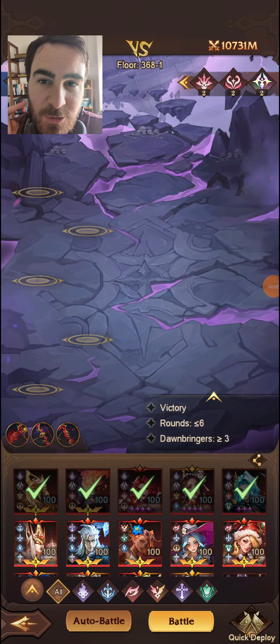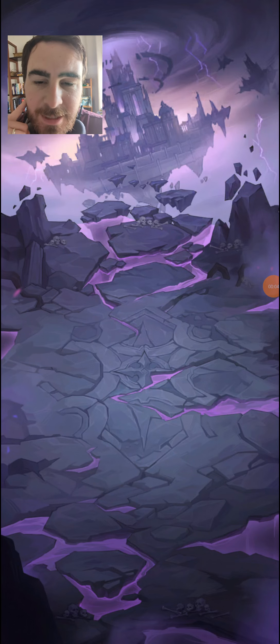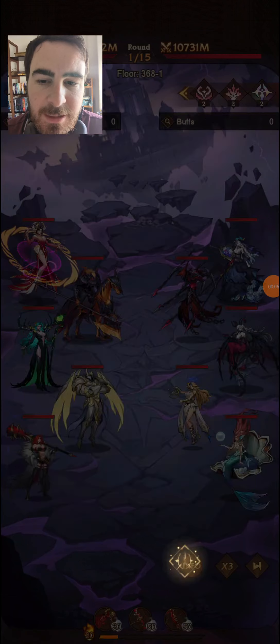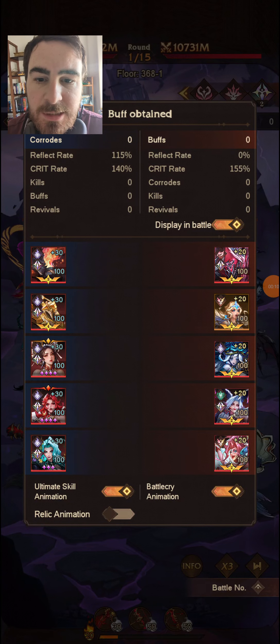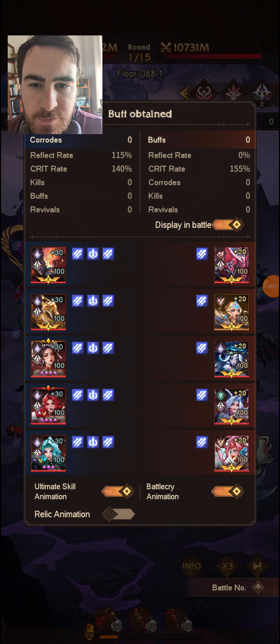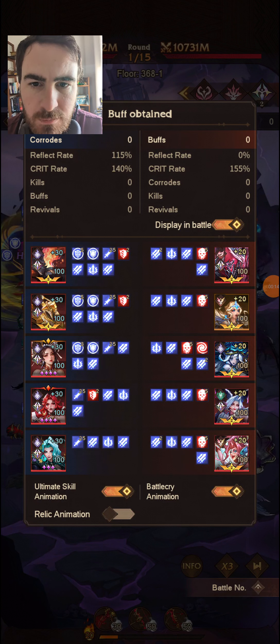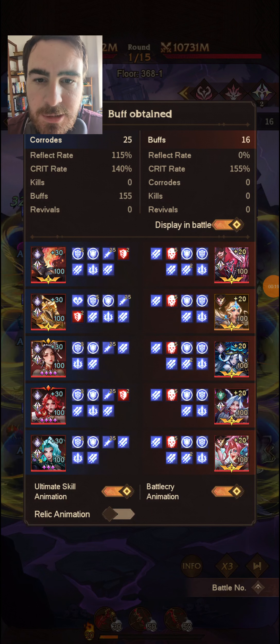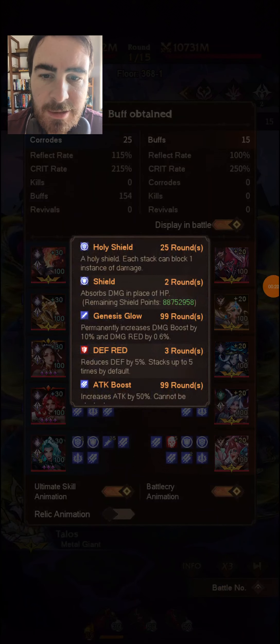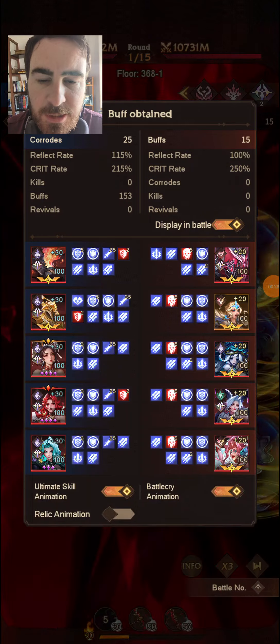Hello and welcome back to another Omni Heroes video. In this video I'm going to go over how Gaia works and how her passive works in relation to the stacks that she builds up. As you can see, we've applied five stacks of Corrode to each enemy and now we have 25 stacks of Genesis Glow.